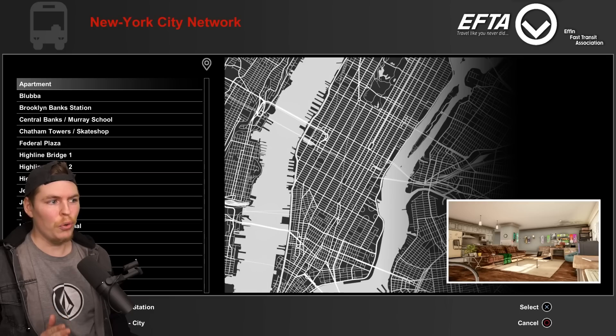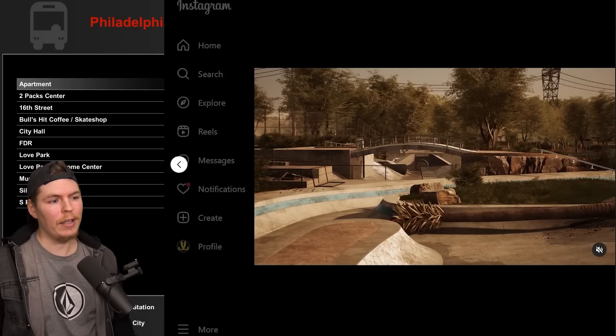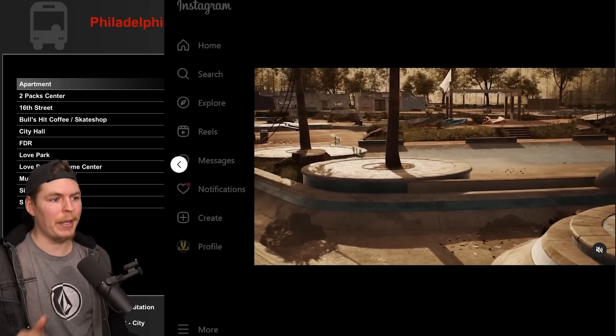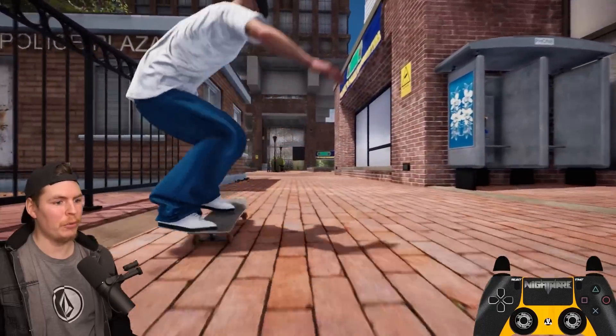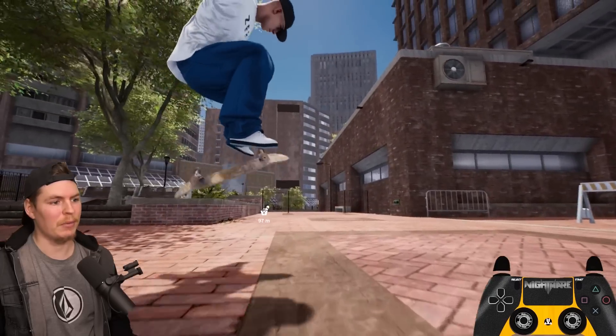It doesn't look like there's any new map in this update, so the new map they teased on their social media is pretty sure going to be DLC coming at a later date. I'm wondering if any of the flip tricks feel different — nah, they're the exact same so far.